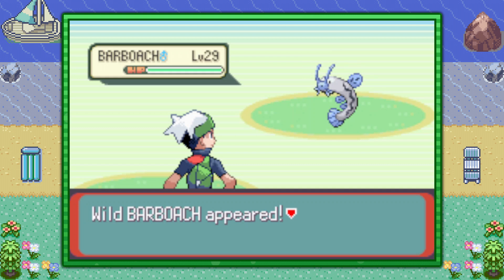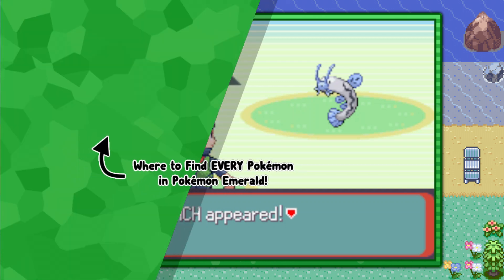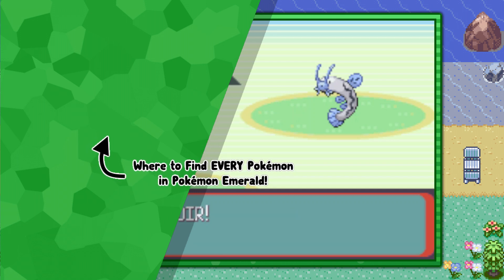Cannot complain. So that's the easiest way of finding the Whiskerfish Pokémon Barboach in Pokémon Emerald version. And of course, if you're interested in more free of fluff video guides like this one, go ahead and click the playlist that's on screen now. I hope you enjoyed, and Techno's out.